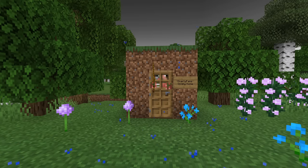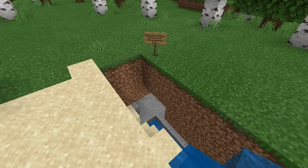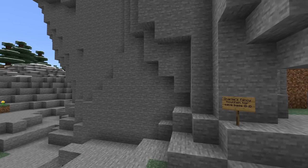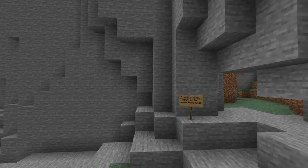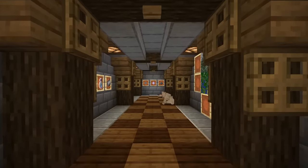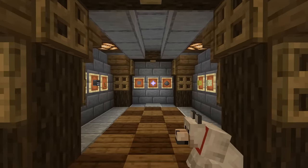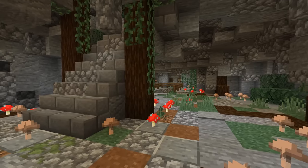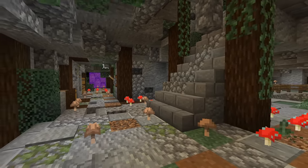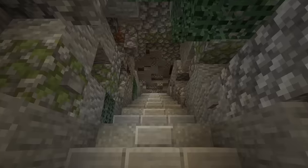Oftentimes a starter base will look like a dirt box, or potentially just a hole in the ground, maybe even a cave if you're being fancy. However, there's a lot of things that you can do to make your starter bases much nicer, much more survival friendly, and a lot of additional things that you can add to make your enjoyment of Minecraft significantly better. The 10 simple things on this list will not only help you survive, but thrive on all of your adventures. Some things might seem a little advanced for day one, but trust me, you'll get there eventually.